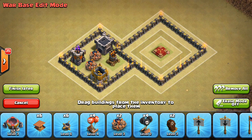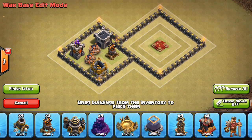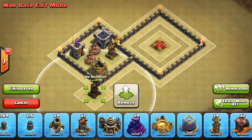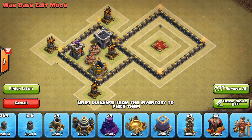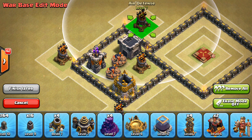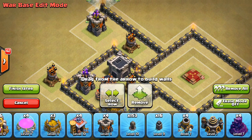From there, typically what I like to do is map out where the rest of my air defenses are going to go. Probably going to have a formation like one, two, three — something like that. Because remember, for dragons you want to make sure that you don't have two that are both accessible by a queen walk. Also want to keep in mind I want to have other possible double giant bomb spots. Let's move that guy a little bit closer, put an archer tower here, and then close off this compartment right like that.